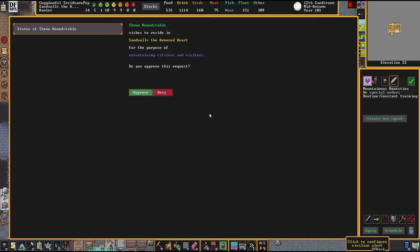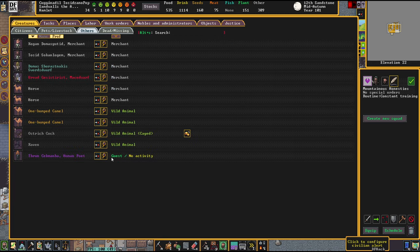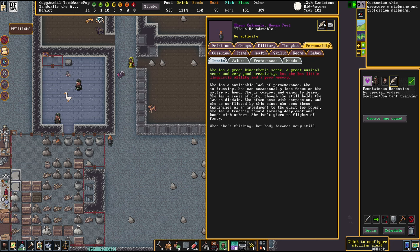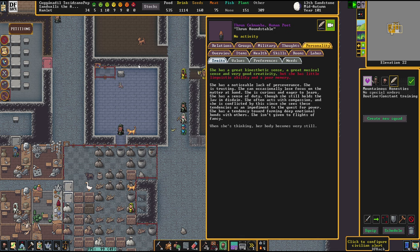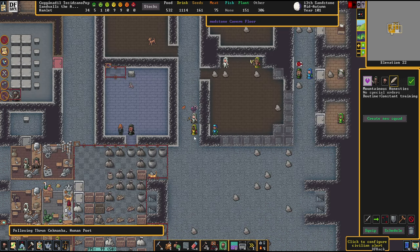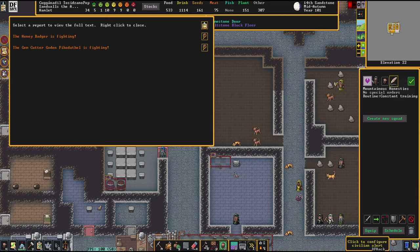Let's issue a smoothing job. We got Thrunhounstable who wants to stay as an entertainer — the human poet Thrunhounstable. She has a noticeable lack of perseverance, she's trusting, she can occasionally lose focus on the matter at hand, she is curious and eager to learn, and she has a sense of duty though she still holds the law in disdain. Yeah, you're out. You sound like a troublemaker — I'm not down.